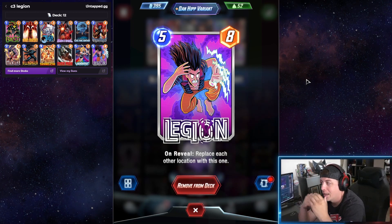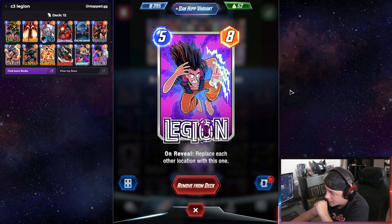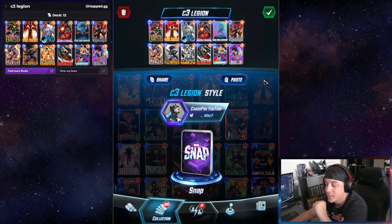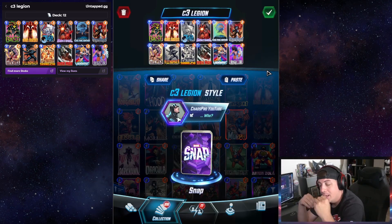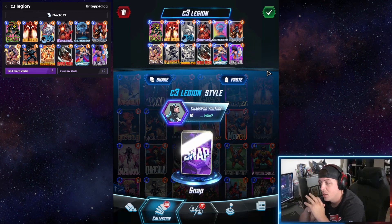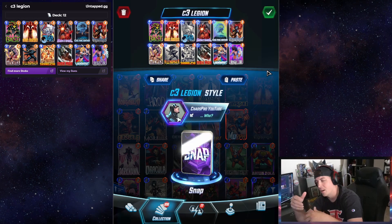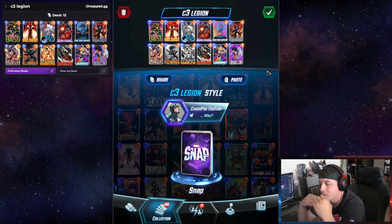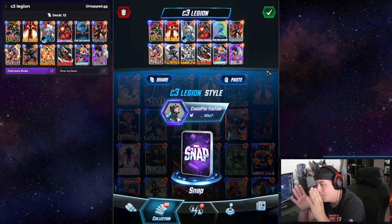You're thinking, well how is this going to be a Cerebro 3 deck if Legion is an 8-cost? Well, with the help of Valkyrie and Bast, you can now create a 3-powered Legion that helps you get rid of the locations you need and don't need. It's going to help eliminate those finicky locations that are going to ruin your cards.